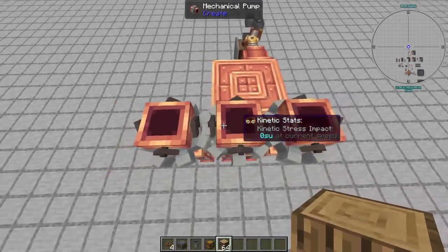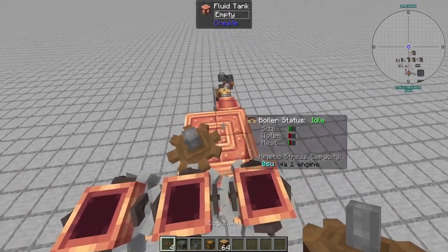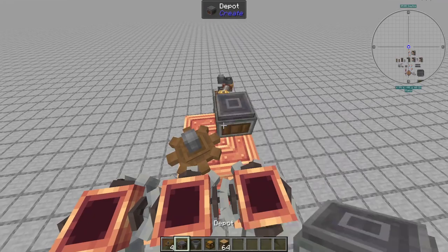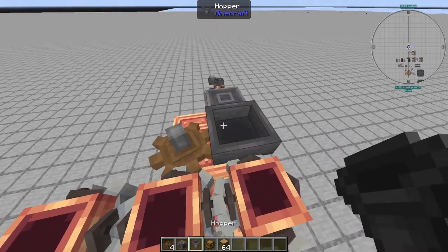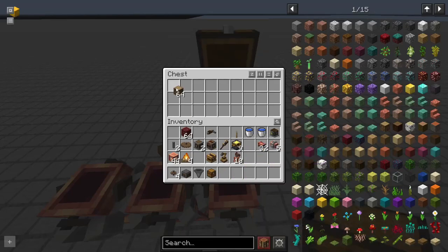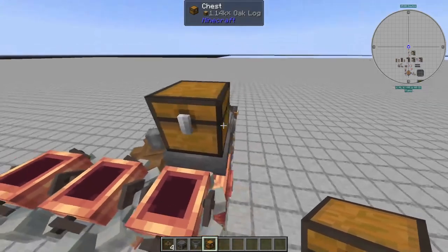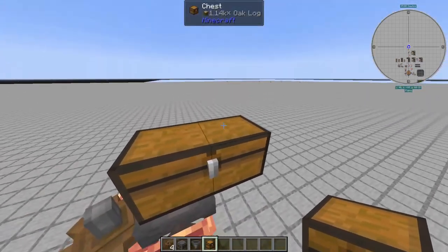Come on top of the mechanical pumps and place down a cog. In this corner, place down a depot and a hopper running into it with a chest on top. Fill this chest up with logs. You can of course hook this up to your wood farm — just place a chute here.